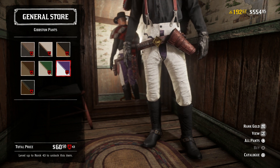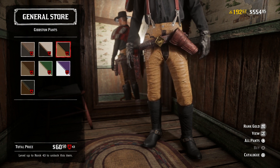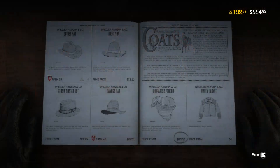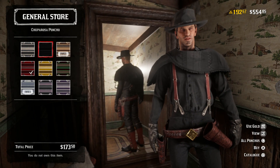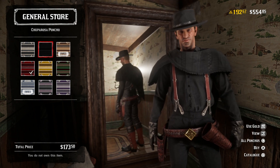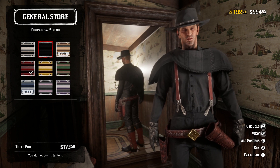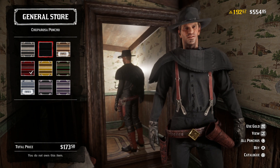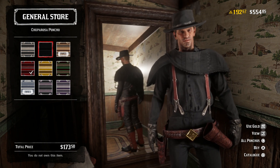The Gibston pants feature hand-cut leather paneling and cross-stitch sides, perfect for the town or trail as Rockstar puts it. They also introduced an all-black variant of the Chuparosa poncho, which is actually awesome — I love the poncho, you can see my character wearing it in-game. They finally added an all-black version; you can very faintly still see the pattern on there but from a distance it would just look all black. Those are the new clothing items Rockstar decided to add this week.